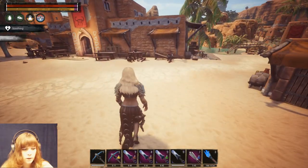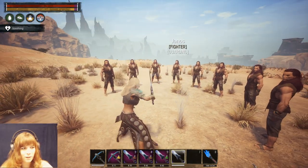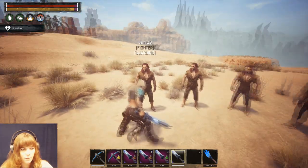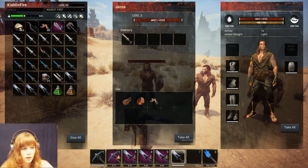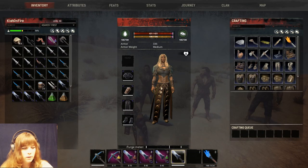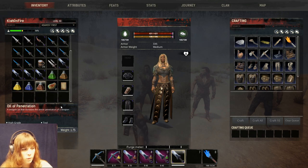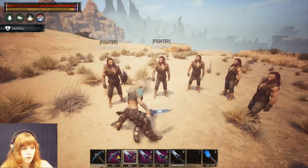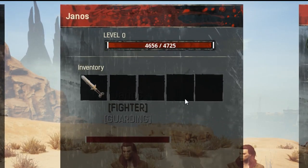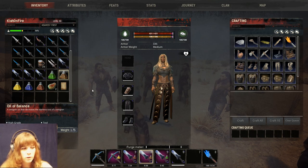I'll show you the crafting cost in a minute so you can compare if it's going to be worth it for you. First, we're going to do a combat test - I have my team of Janoses, the Janos circle. I'm going to hit Janos one with a short sword with nothing on it - that takes that amount of HP out with just one little stabby stab. Now I'm going to stab Janos two with my other short sword that has the penetrative oil on it, which is armor penetration. That's one stab at Janos the second - there's your damage comparison.